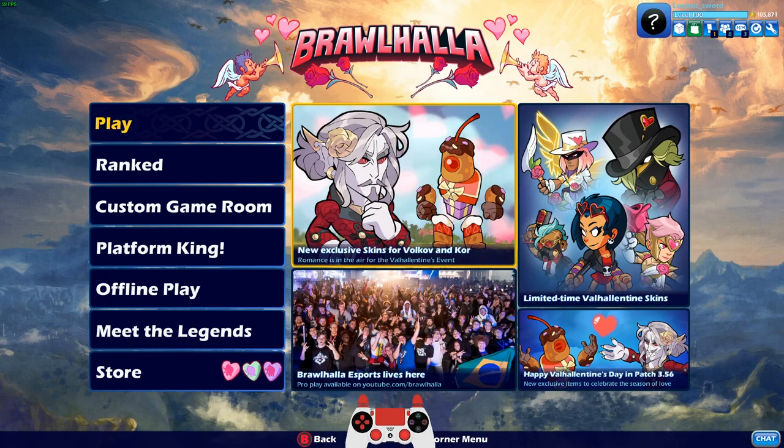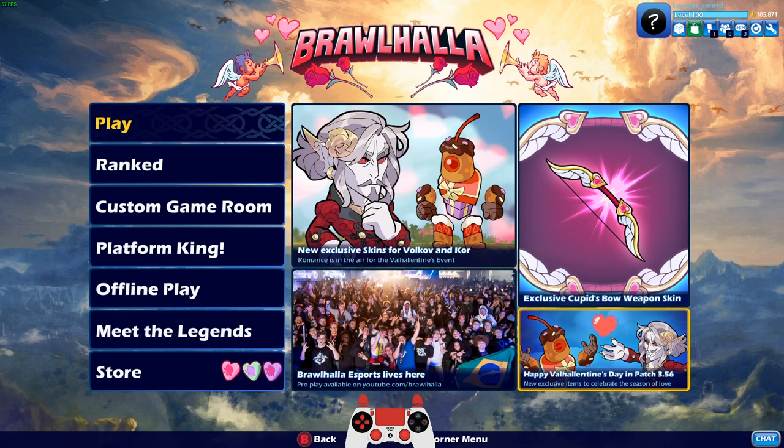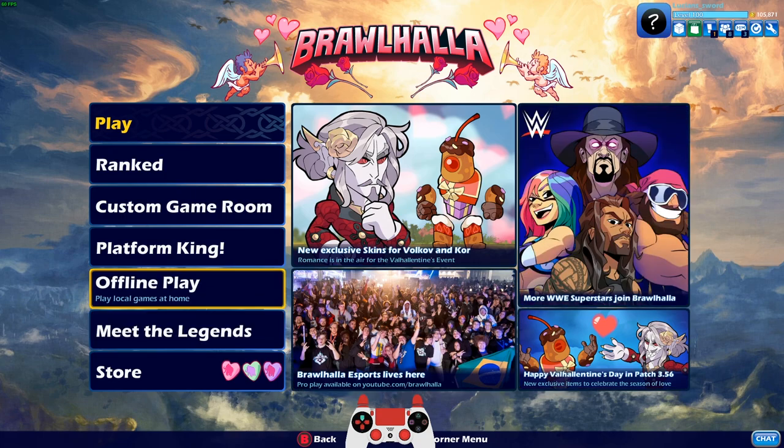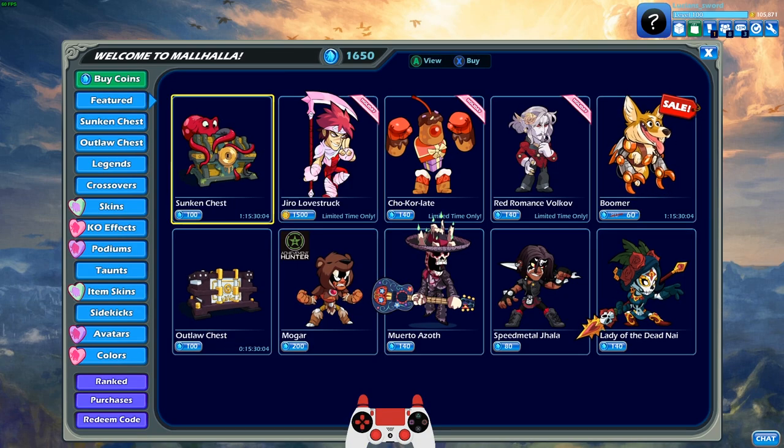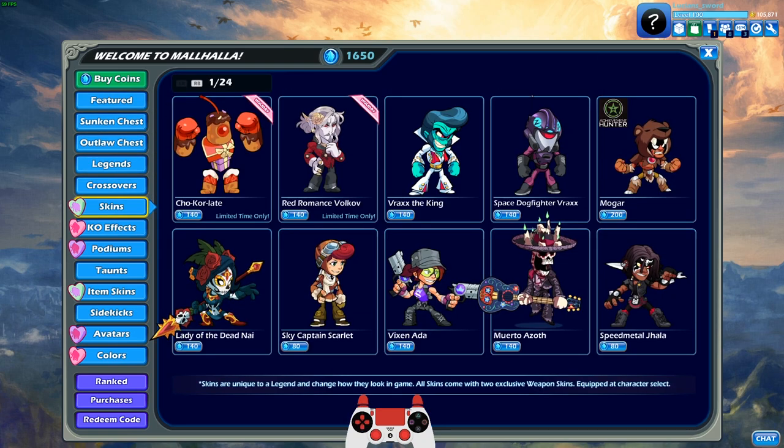We have new exclusive skins for Kor and for Volkov, and we have a new podium, which I accidentally purchased already, but I'm going to show it to you anyways. And we can finally buy Lovestruck colors for any legends that we don't already have Lovestruck for.